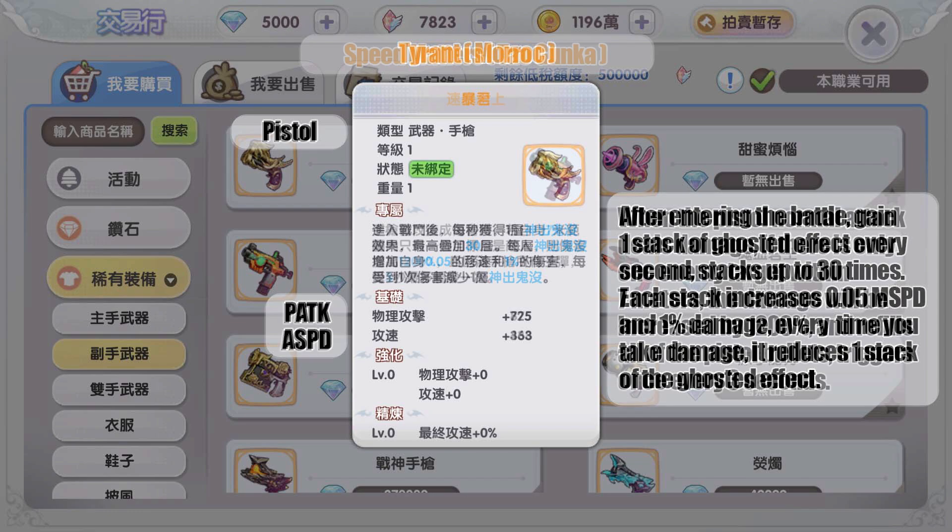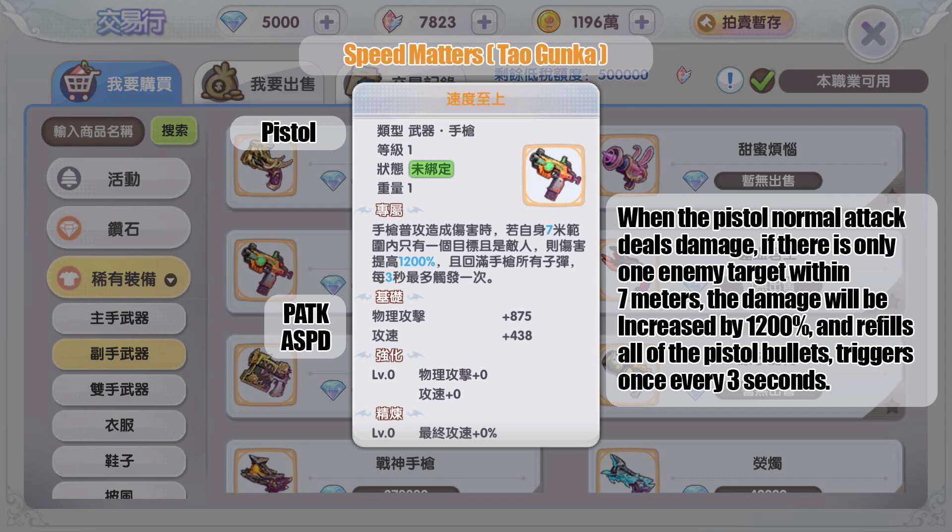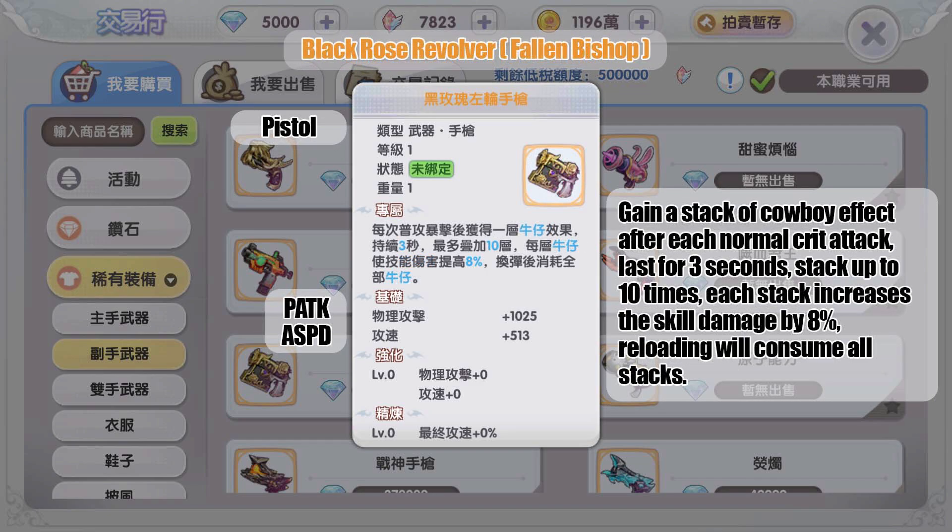The gold pistol from MVP Tau Gunka: when the pistol basic attack deals damage and there is only one enemy within seven meters, the damage is increased by a whopping 1200 percent, and all pistol bullets are revealed. Triggers once every three seconds. That is an insane damage boost — and it specifically says pistol basic attack, so the rifle cannot benefit from this effect.